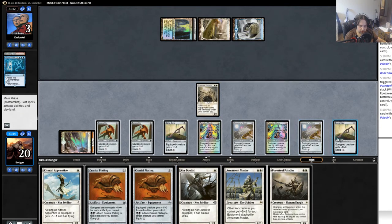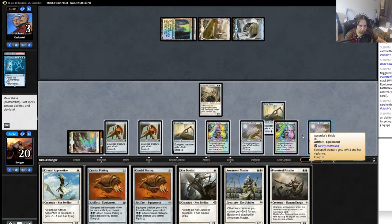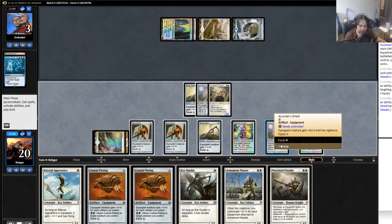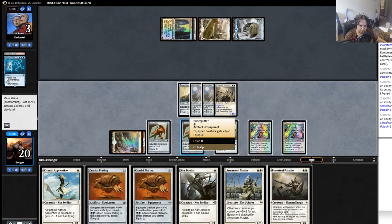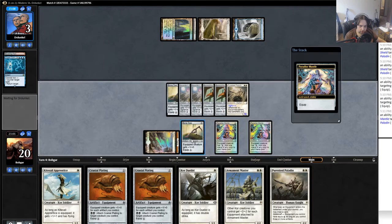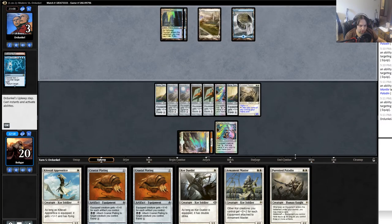Double Cranial Plating makes pretty much any creature lethal. I might as well equip him up — actually I should probably just equip up the Accord Shields. I don't think I'm gonna need to block for that much, and it won't hurt to equip him up. I'm a little amazed I didn't hit a land there — so that might have been wrong given that I have the Puresteel in hand.